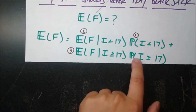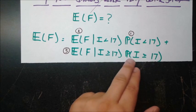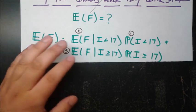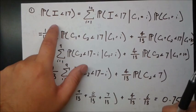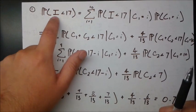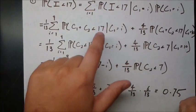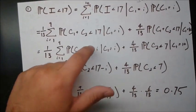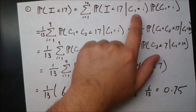Let's calculate part 1 — the probability P(I < 17). This is the most straightforward part. Since I = C1 + C2, the sum of the first two cards, we can condition on the value of the first card: P(I < 17) = sum from i=1 to 10 of P(C1 + C2 < 17 | C1 = i) · P(C1 = i). Note we're making a simplifying assumption: aces count as 1, so the highest card is 10 and the highest possible two-card hand is 20.